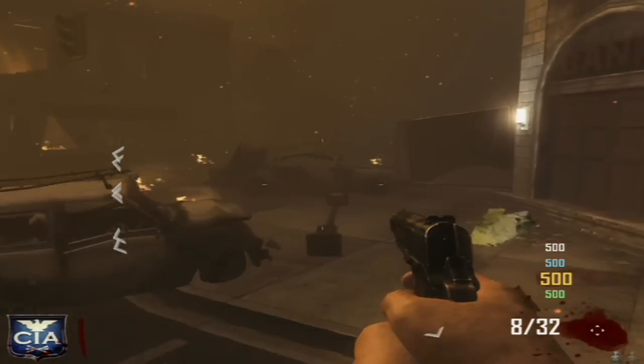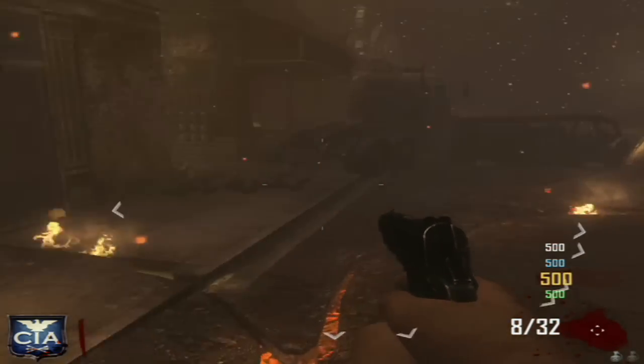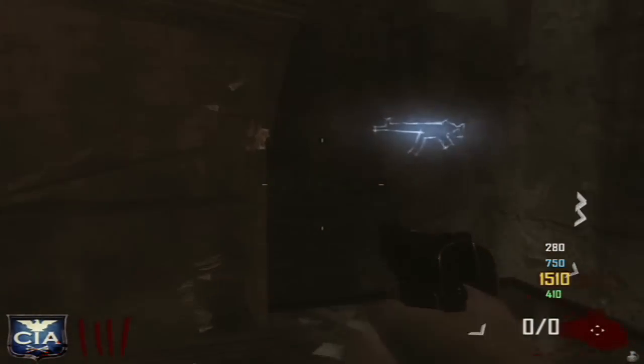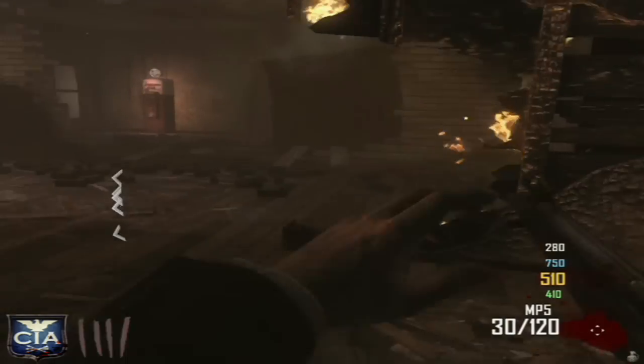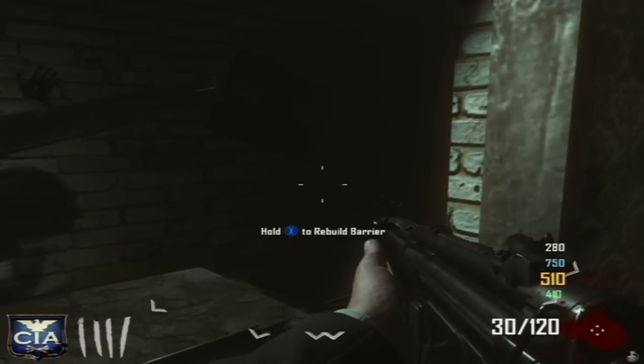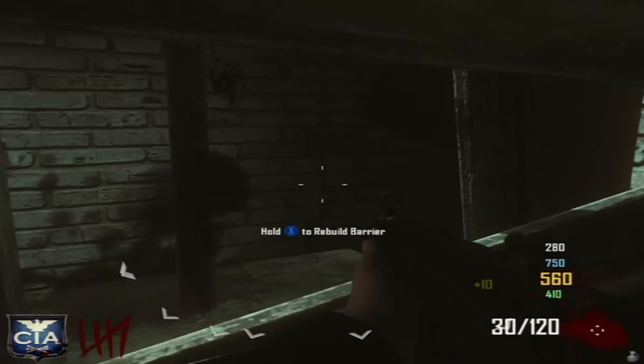The first four rounds are really easy - you can just survive with a pistol. If you think you're struggling, don't go buy a gun because the price of the gun for what it gives you over the rounds is really bad. Once you're at round four you want to have enough money to go and buy the MP5, which is in the house building.